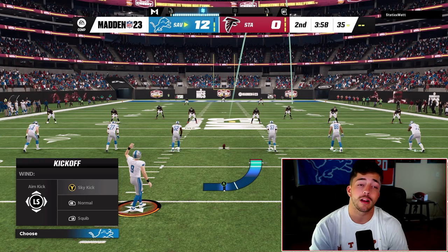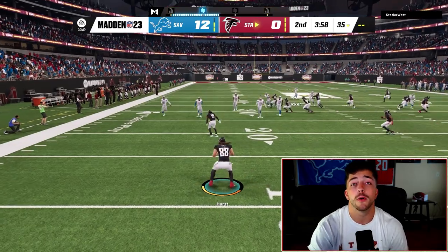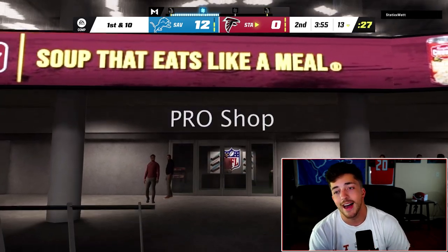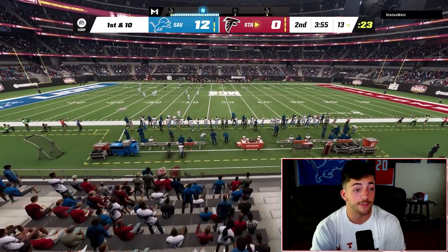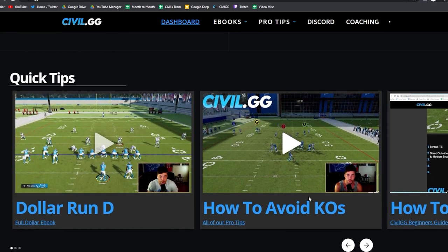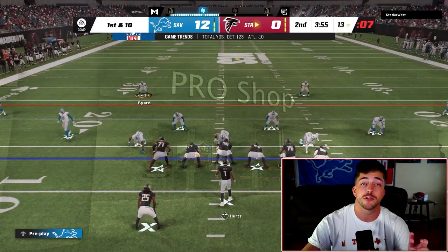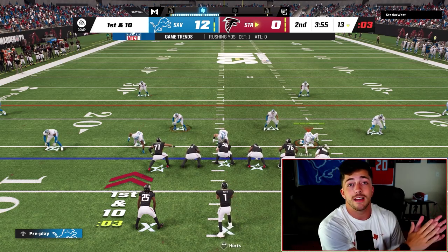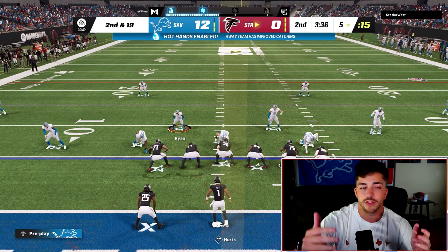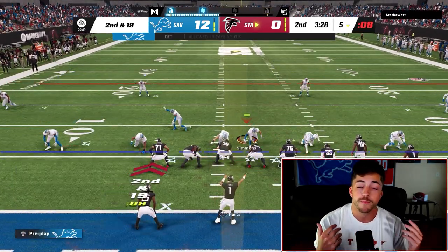I also recommend having an all-out blitz beater for when they send seven or eight, a two-point play you can go to, and plays for different parts of the red zone. There's a ton that goes into building offenses. If you're struggling on offense or defense, civil.gg is my website. I have full schemes I've used in pro tournaments. Until June 16th, code BETA gets you 40% off an annual subscription covering everything in Madden 23 through next year. You can also do a monthly subscription if you prefer.